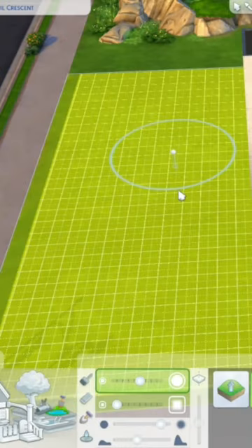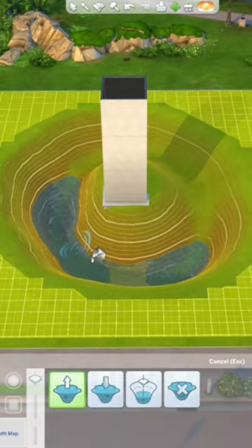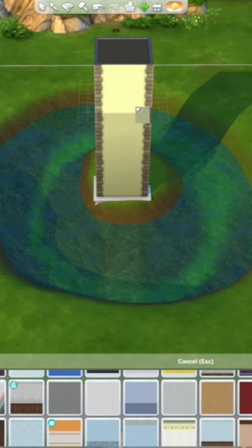Go to terrain tools and make a large circle around the base of the tower you just built. Fill it up to the top using the water bucket tool. Go to wallpaper and pick this green wallpaper called Story Brick. Put that all on your tower.